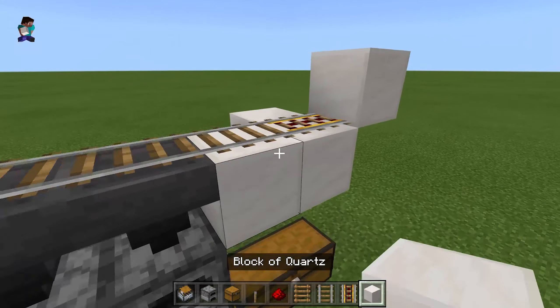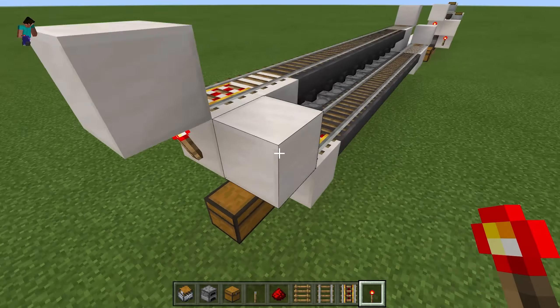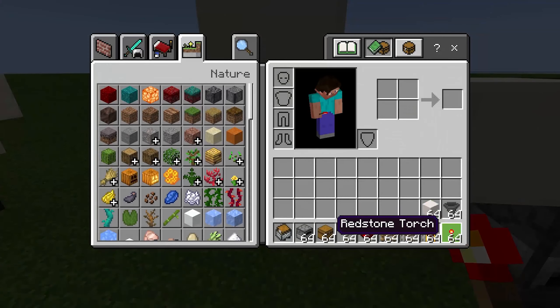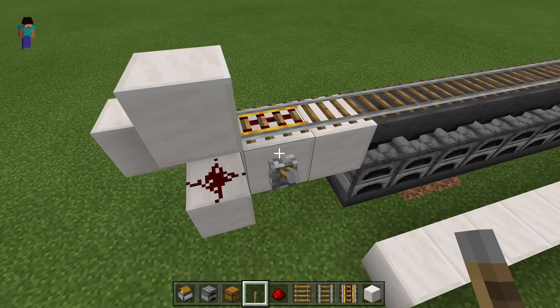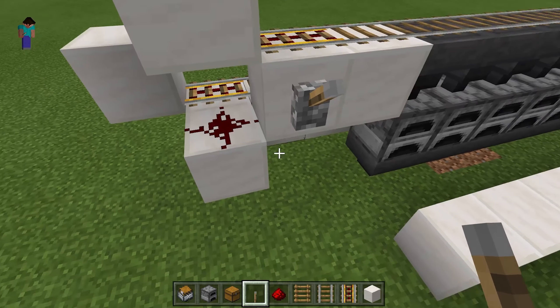Now you're going to get your redstone torches and place 2 over here so the powered rails are always powered. Then you're going to place a block, get some redstone, and place a lever. When you turn this on, it's going to activate the super smelter.